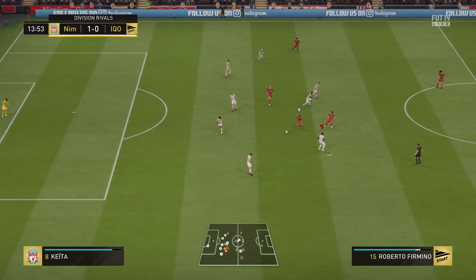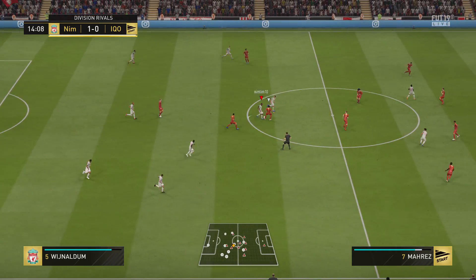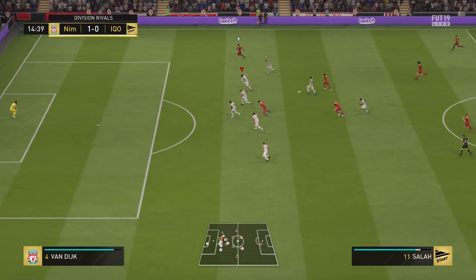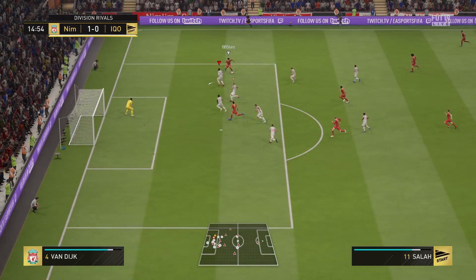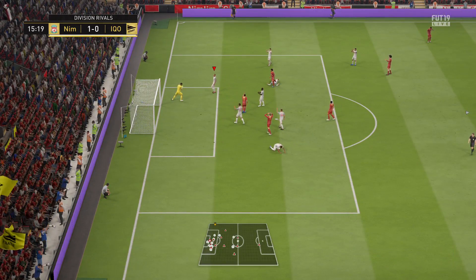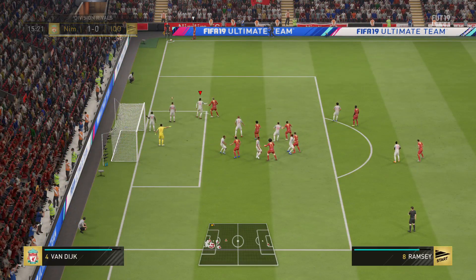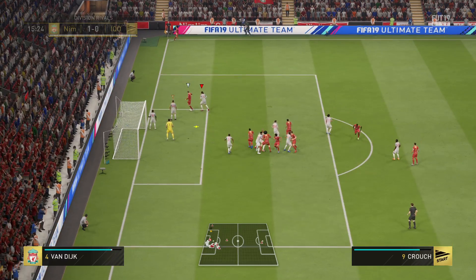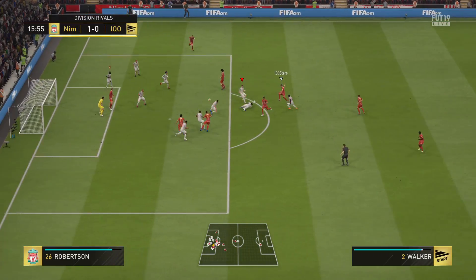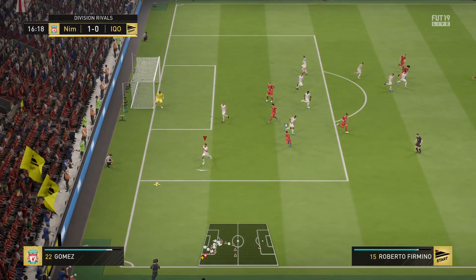Crouch — and in he goes with the tackle. Wijnaldum, guiding it through. Mohamed Salah — he's got his shot off now. It's gone for a corner. In goes the corner, right away, well away from goal. Shots on here — it's come off the goalkeeper, still in play.